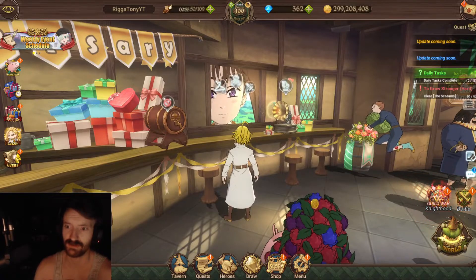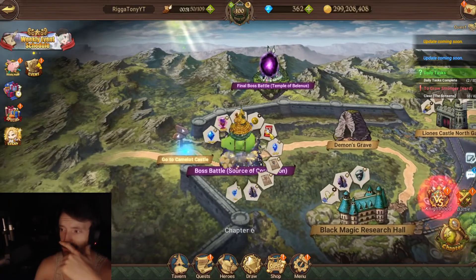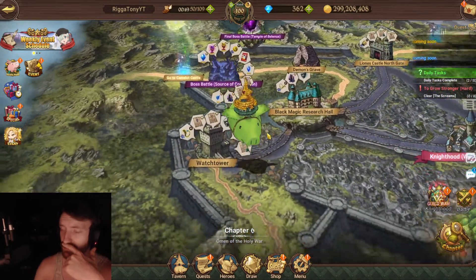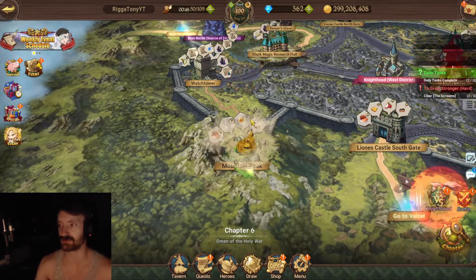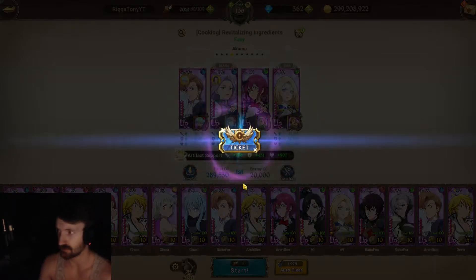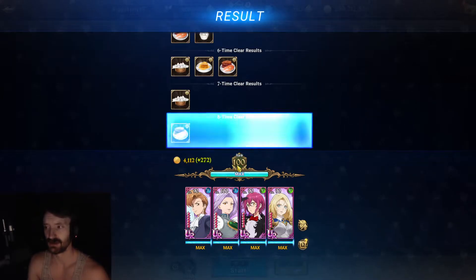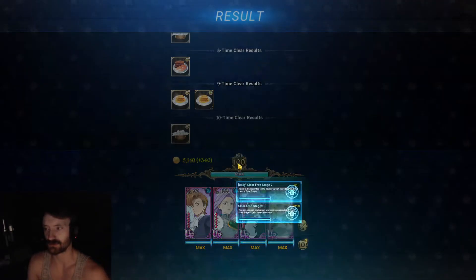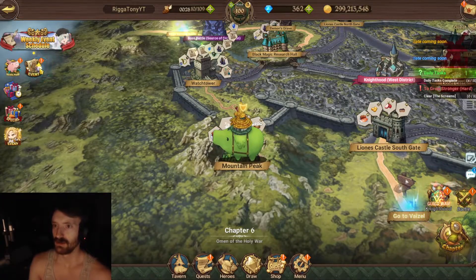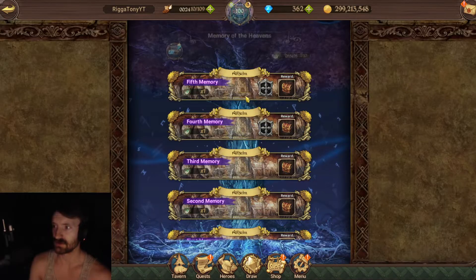Next we're going to do the salvage — claim that — and then you need to do 10 free stages. I'm not sure I have enough stamina; I think I used all mine. This game genuinely needs to fix its stamina system — so many things cost so much stamina. It's atrocious. Let's go ahead and do 10 stages.